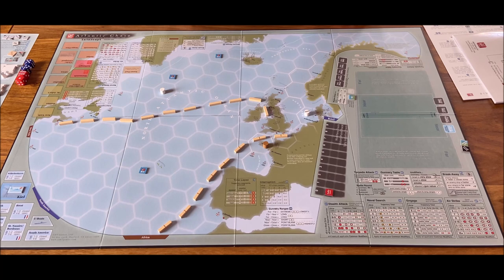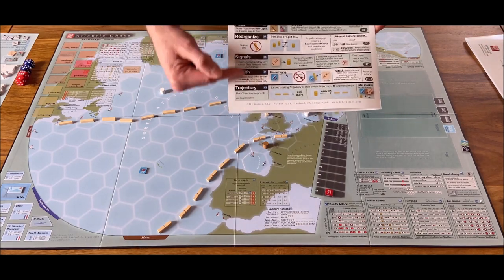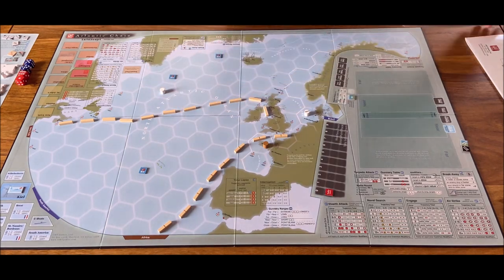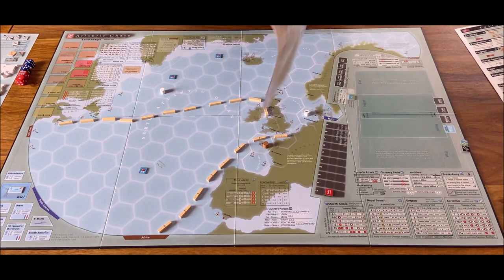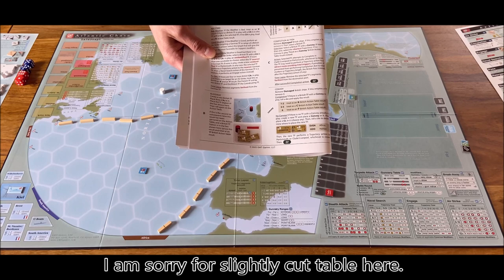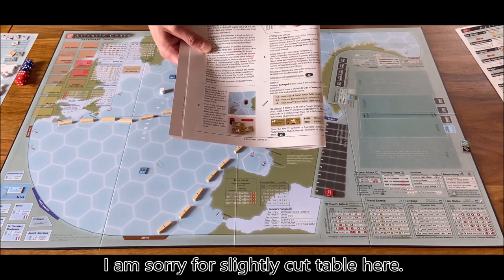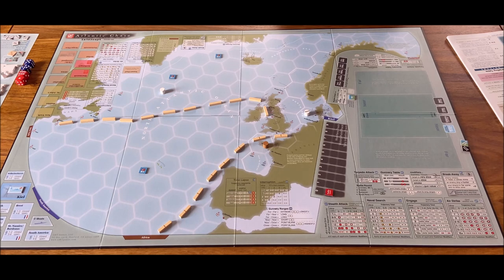What I would like to show you during this presentation is a couple of turns. Maybe we can even play till the end of the scenario so you can feel how the game goes. We will be using all the actions — you have them nicely depicted in the player aid — and we will go one by one through them during the play. The bot will be using a special action table. I played this scenario only twice, solitaire of course, and I can tell you this is not an easy scenario for Germans. It's really difficult — I actually lost, achieving a major defeat in my first game, but the second game went much better.